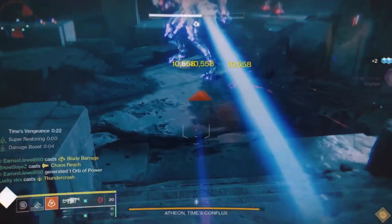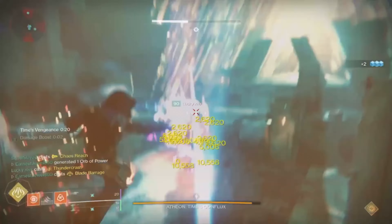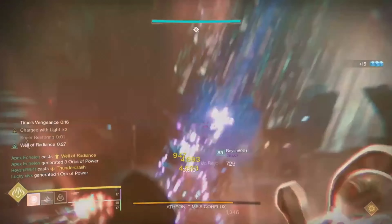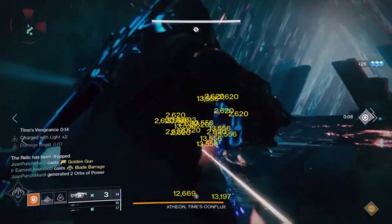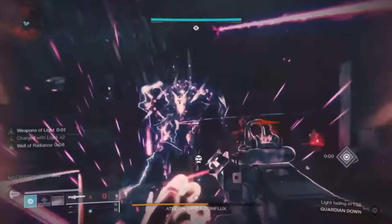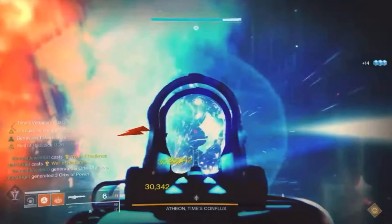To do this farm, make sure you first have a boss checkpoint. You can get this from an LFG or from friends. Once you have your checkpoint, save it by starting the encounter itself and then wiping, which will save the checkpoint on that particular character.